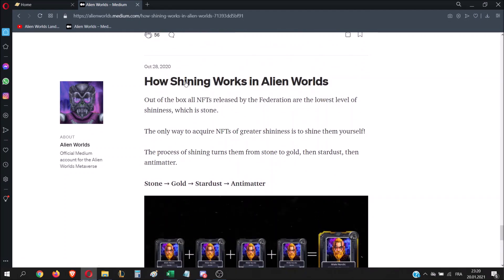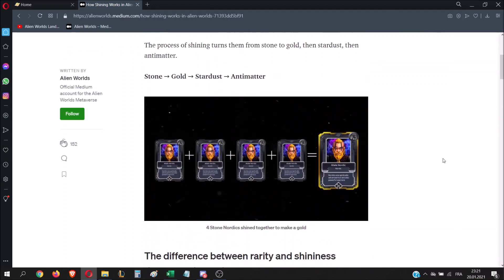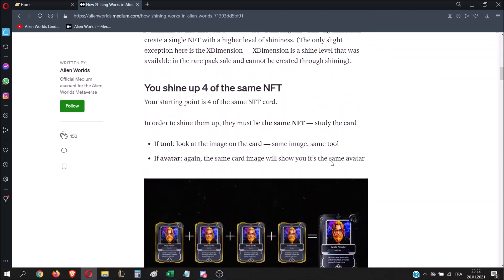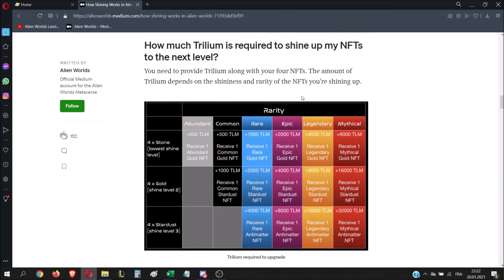Here it is — the Alien Worlds Medium post, and don't worry, the link is in the description. Here you have a better image of how shininess will work. You can see that you will need four cards in order to upgrade to the next shininess level. If you scroll down a bit you can see other details: you need four cards to shine, and you can also see the TLM amount you are going to need.